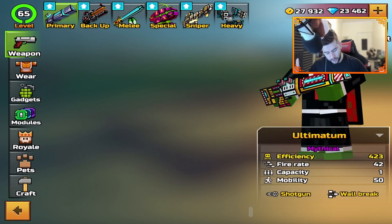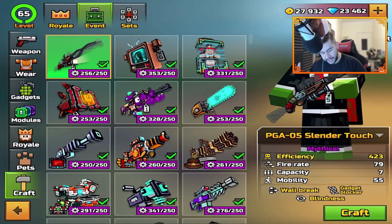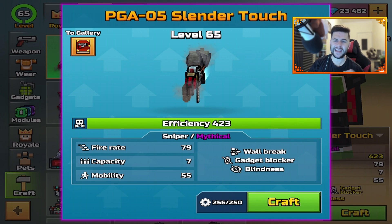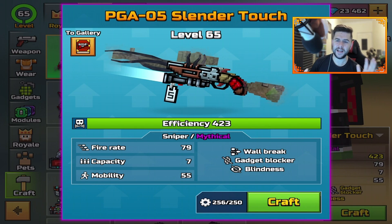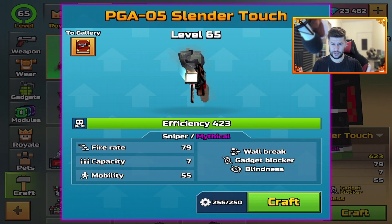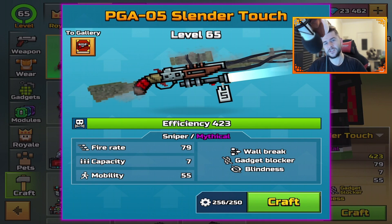Today in this video, we're finally going to craft the sniper that I've wanted to craft since this brand new update released. This is the PGA-05 Slender Touch. It's a sniper. Looks absolutely insane, looks so good, and I cannot wait to check it out in today's video.